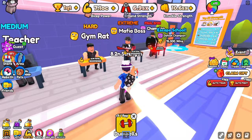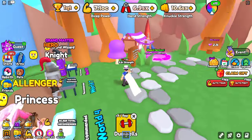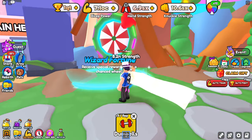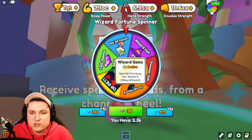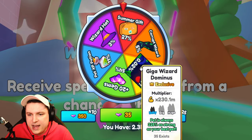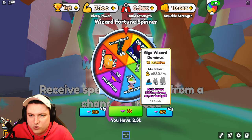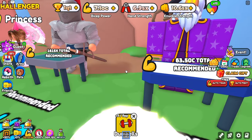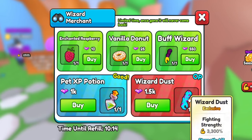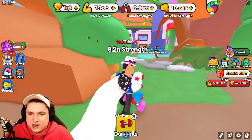To get started with the wizard event, just defeat the gym rat over here. After that, you have access to the new wizard event which has five NPCs, a new merchant, a new currency, and a spin wheel to spin for awesome rewards. These rewards include new wizard hats, new gloves, and a Giga Wizard Dominance pet at 230 million, 225 strength — very good. This event is very easy, you only need like C-tier amount of power.